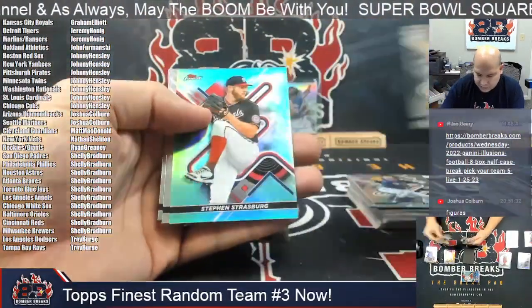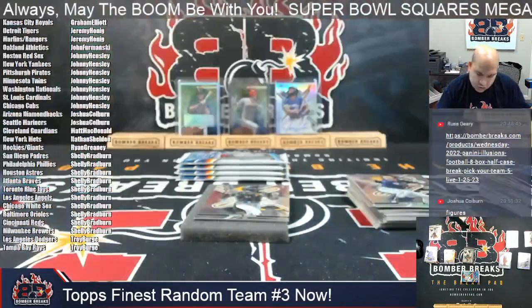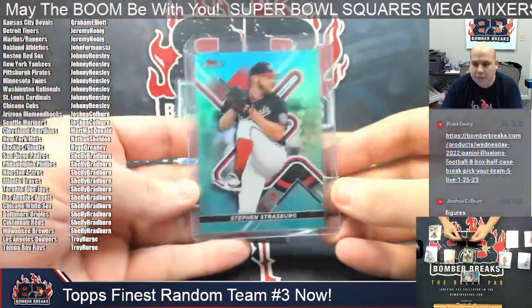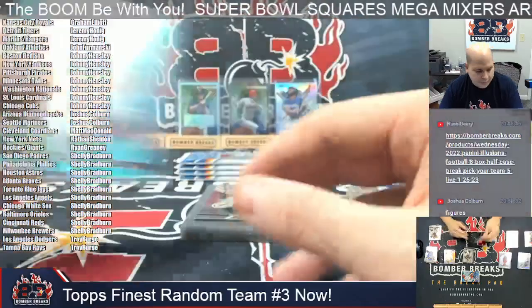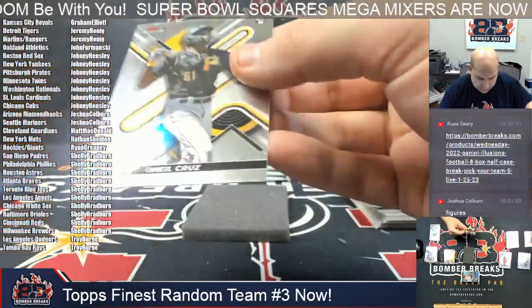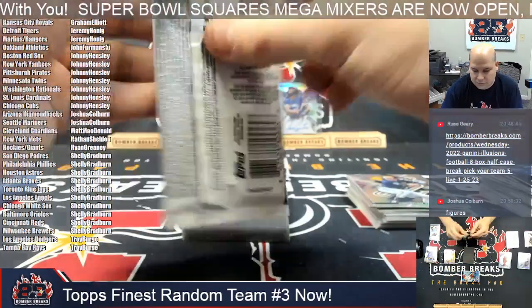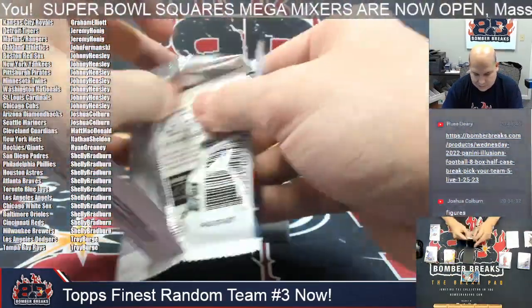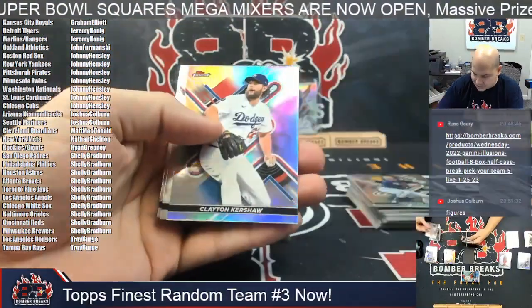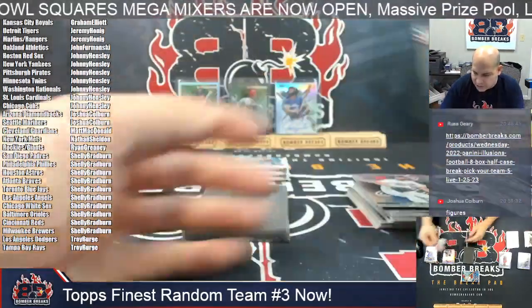Behind the C.J. Abrams rookie it's Steven Strasburg of the Washington Nationals for Johnny — Strasburg is 53 out of 199. Steven Strasburg. O'Neal Cruz and Josh Lau rookies. Nick Allen and C.J. Suzuki rookies, and Clayton Kershaw refractor for the Dodgers. Josiah Gray there and Trouty here.